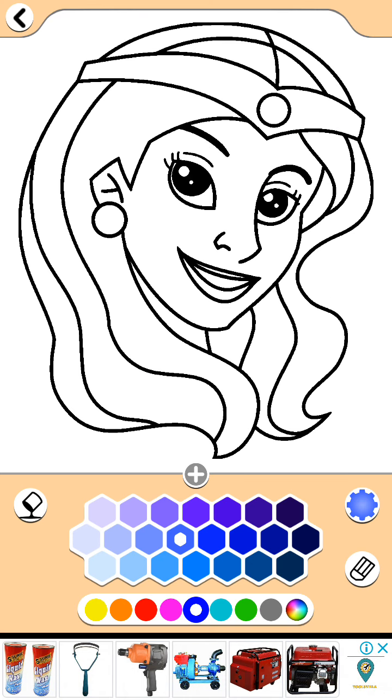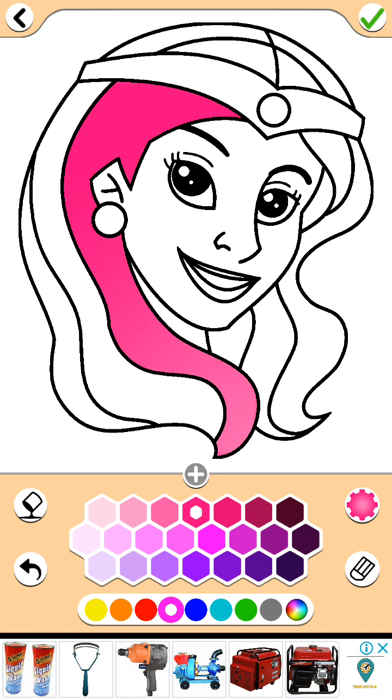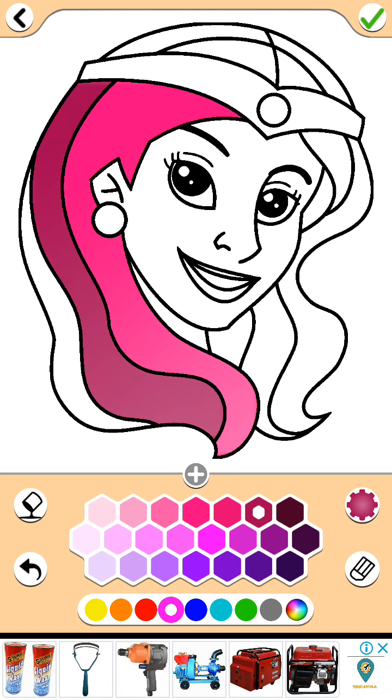Oh look at her hair! I love gold color but my second favorite color is rainbow, and of course I'm gonna give her rainbow hair — but only under the pink, because I love pink. Also here is her hair in the air, and a really light purple and a really light pink.